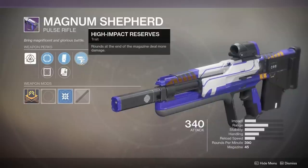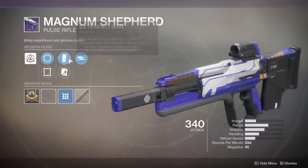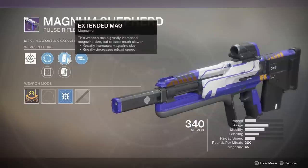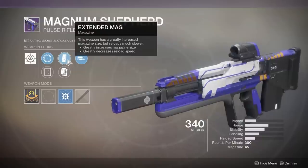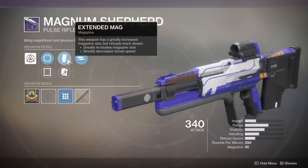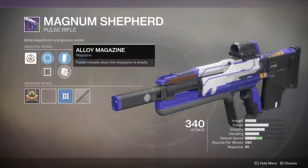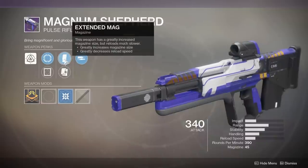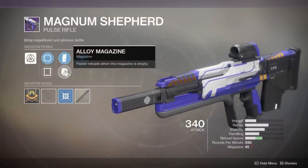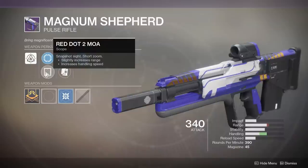High Impact Reserves is not a perk that's really popular in Destiny 2 — wasn't really even that popular in Destiny 1. It does like a couple more damage per bullet; it's not that noticeable. In PvE it is, but in the Crucible not really, unless somebody's really low resilience or right on the edge of a resilience bump. Then we have Extended Mag or Alloy Mag. I'd probably go with Alloy Mag just because I don't like slow reload on weapons — not only does Extended Mag make the reload take longer, but Alloy Mag makes the reload faster when the mag is empty. The Red Dot 2 MOA is a very nice scope and bumps up the handling quite a bit.